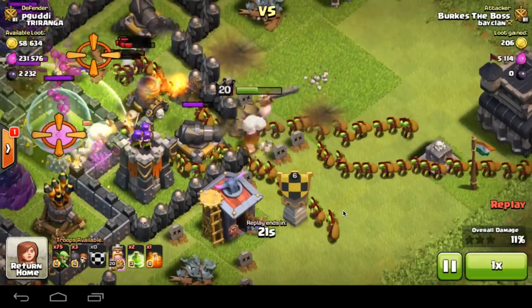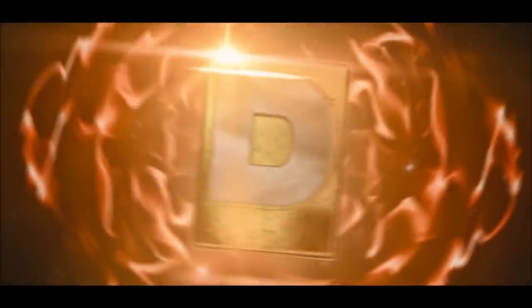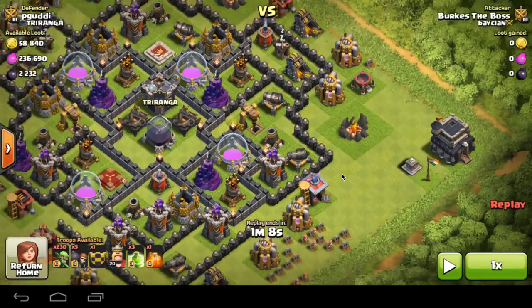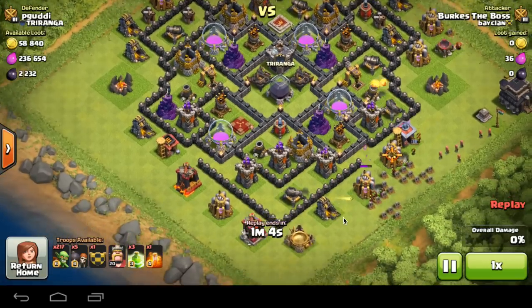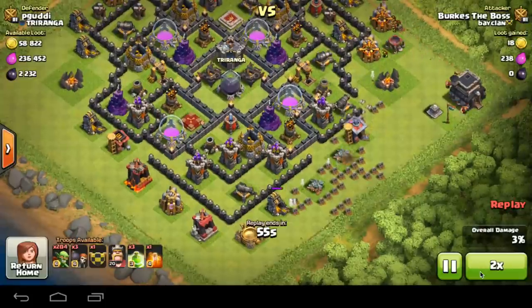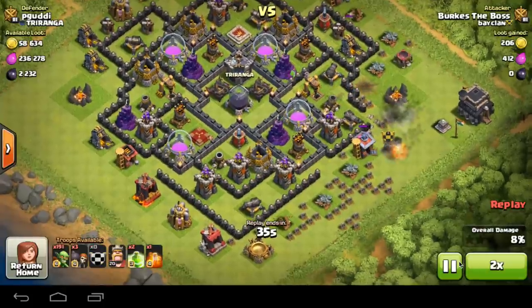Hey guys, what's up, my name's Domek, and today me and Burkes the boss from Bayclan are bringing you a new attack strategy which could be argued as a new lightning spell. Because with lightning spells, basically your priority is getting dark elixir — just spamming three or four lightning spells to get as much dark elixir as you can, and just ending the raid without caring about trophies.